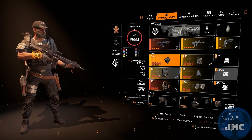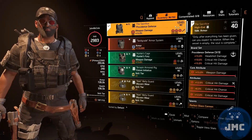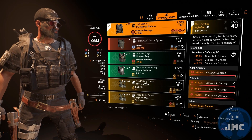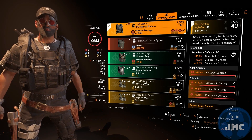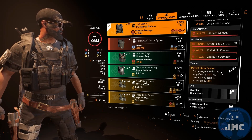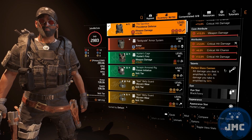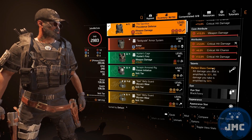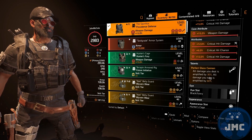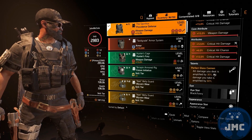On the chest is another piece that is necessary. You have to use the named Providence defense chest piece Sacrifice, with weapon damage, critical hit damage, critical hit chance, and a critical hit damage mod. The talent is Perfect Glass Cannon, and that's the reason why you need this chest — because of the 30% amplified damage you gain with the talent. I know that a lot of players don't like Perfect Glass Cannon because of the 60% amplified damage you take, but it's necessary to make this build work.